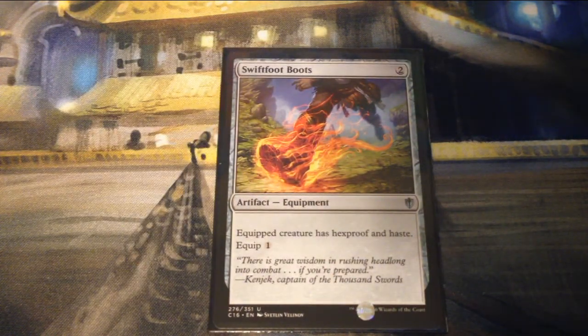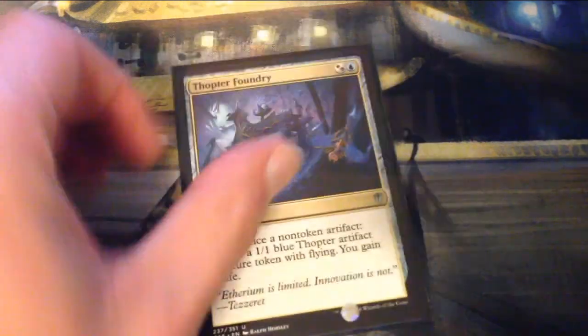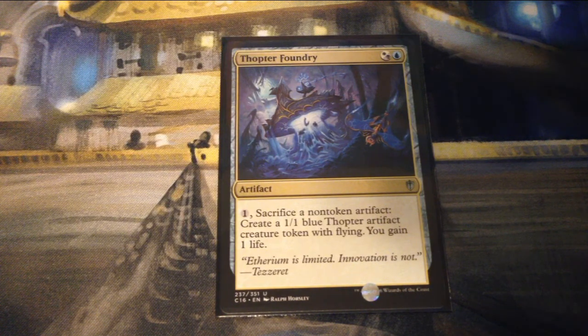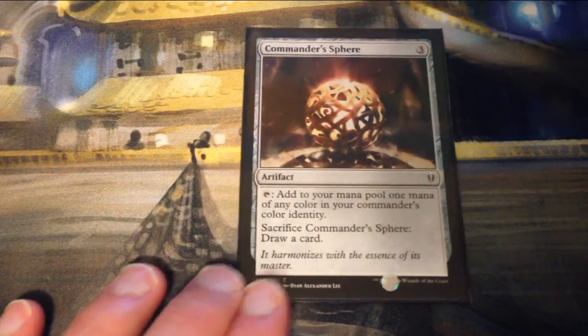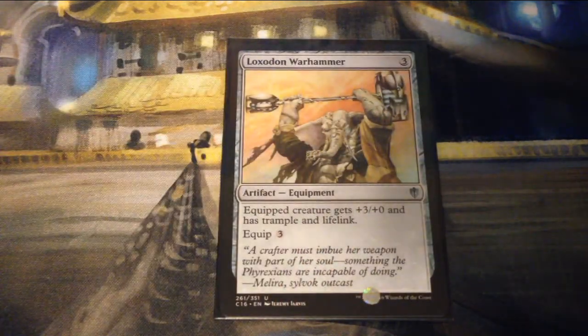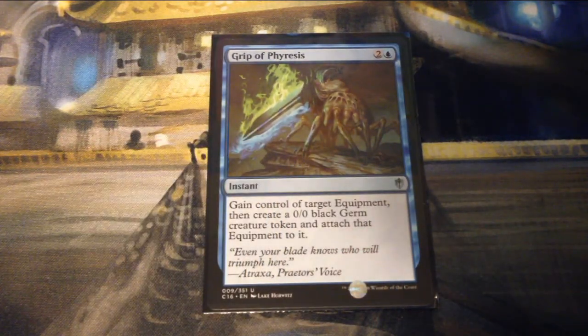Swiftfoot Boots is two generic for an artifact equipment — equipped creature has hexproof and haste, equip for one; definitely a commander staple. Thopter Foundry is one hybrid black-white and a blue for an artifact — pay one generic, sacrifice a non-token artifact to create a 1/1 blue Thopter artifact creature token with flying and gain one life. I believe that's part of an infinite combo with Sword of the Meek. Commander Sphere is three mana for an artifact — tap it to add one mana of any color in your commander's color identity, or sacrifice it to draw a card. Loxodon Warhammer is three mana equipment — equipped creature gets plus three plus zero and has trample and lifelink, equip for three.